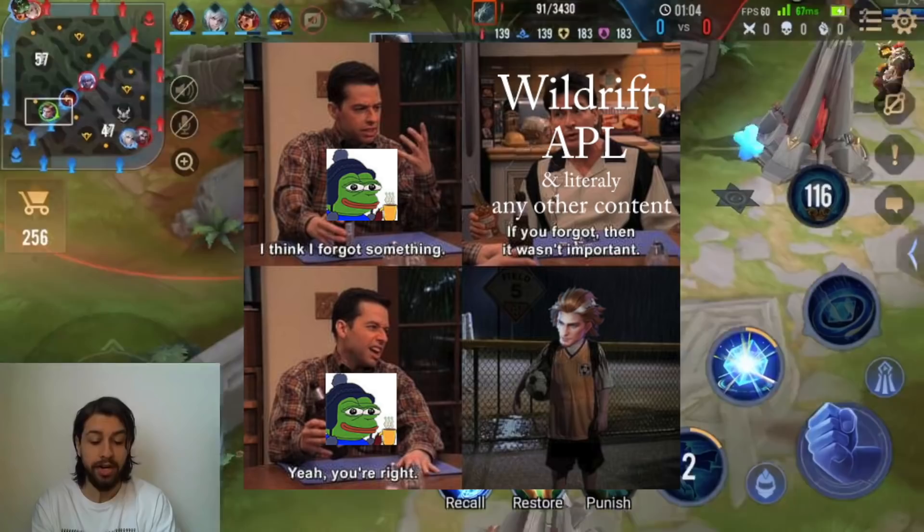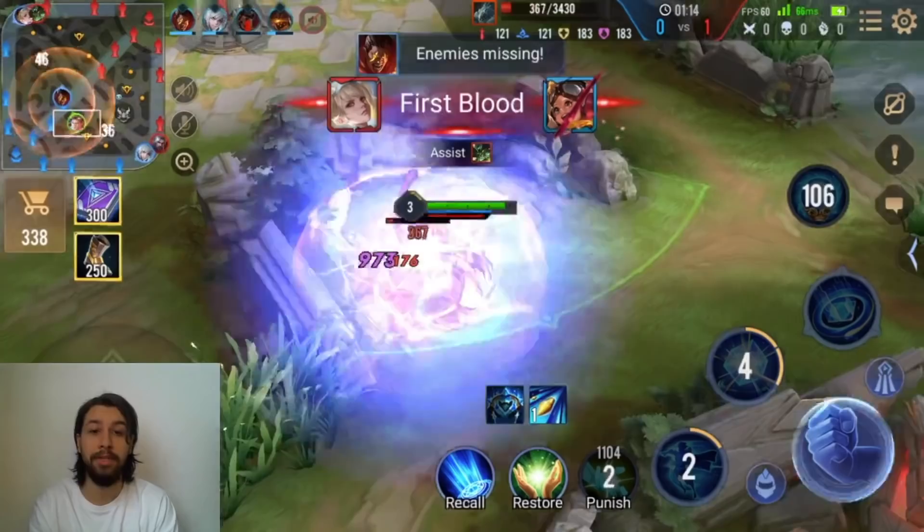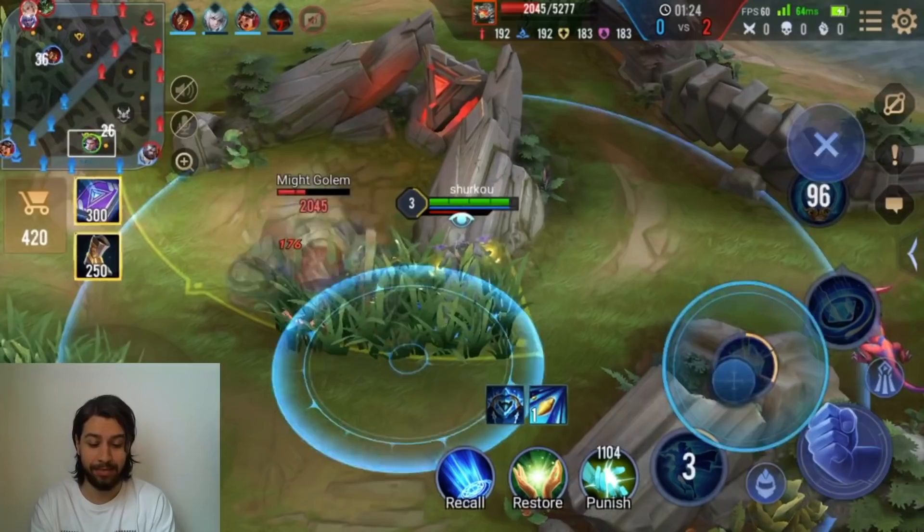I like to put two points into S2 before I max S1 to improve that first jungle clear. It really gets buffed up if you put two points into that first ability. You can see the jungle clear is really fast — this hero is still absolutely insanely strong.